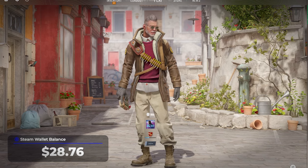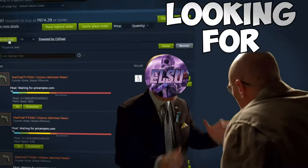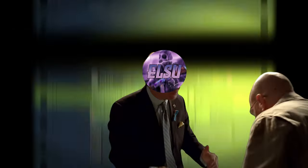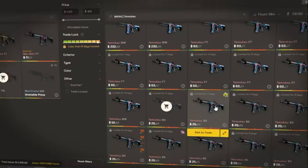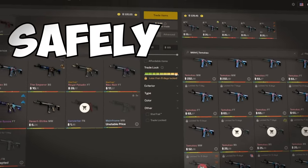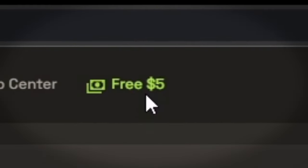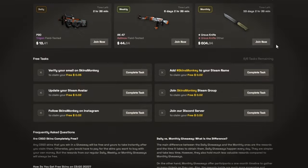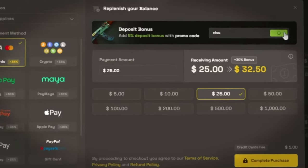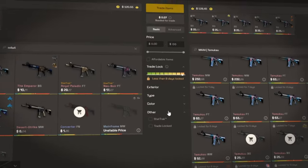Before we move on to the next trade-up, let's hear a quick word from our sponsor. Are you looking for low float skins for your trade-ups? I found this low float skin for a trade-up easily on Skins Monkey. Skins Monkey is a site where you can trade your skins safely and easily. They're giving out a free $5 on your first trade if you use my code. They're also giving away free skins, and using my code you can get a 35% bonus on your deposits. Link is in the description.